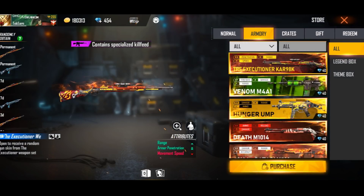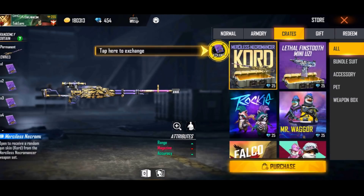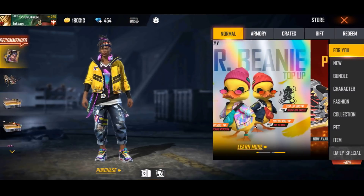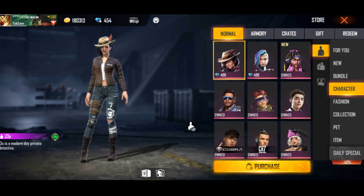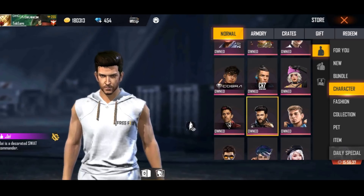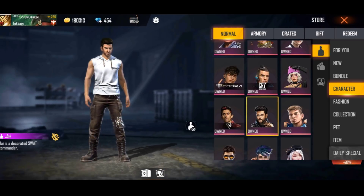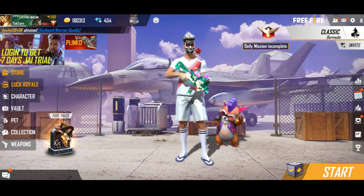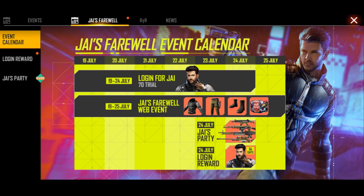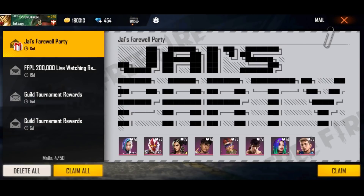Because Free Fire is a very big scam — you can tell if Free Fire is a scam or not. Put the hashtag Free Fire scam. The main motive of Free Fire in this event is that you can spend 500 diamonds, which is basically 400 rupees, and Jack's character wants you to get something from here — this is the main motive of this Free Fire event.